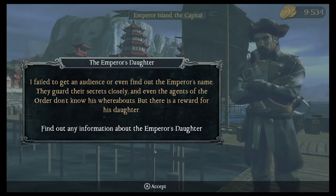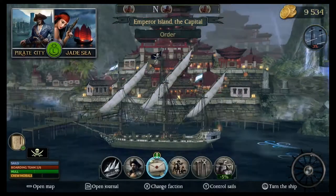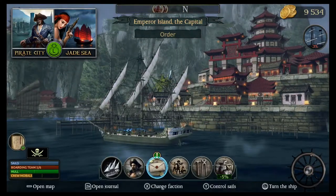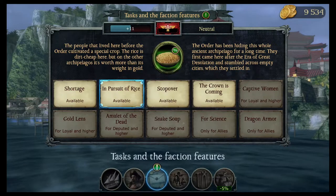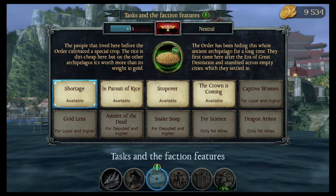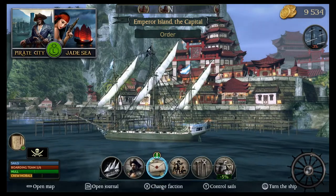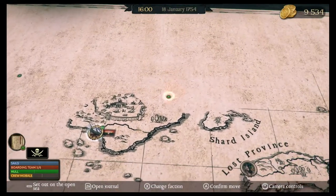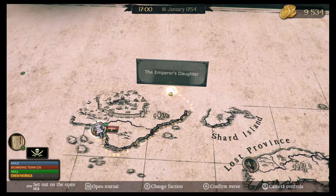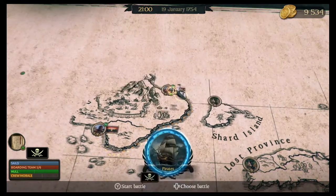So we need to find out any information about the Emperor's daughter. That's a pretty cool-looking city — that's awesome. It looks like we have some faction missions over here. But we have to find the Emperor's daughter, so that's our priority. All right, let's go to the map here. I knew there'd be some question marks. Let's head over here and see what we got. We made it to the other side of the island.